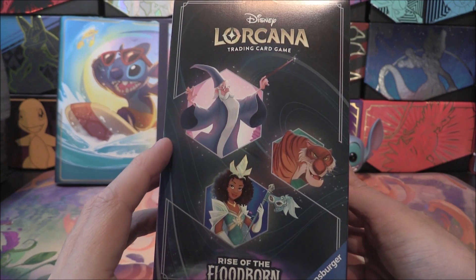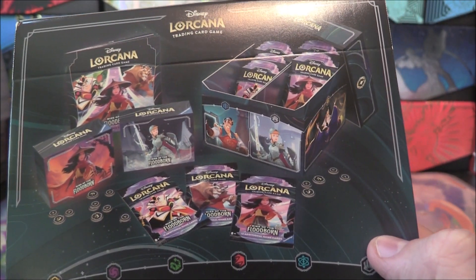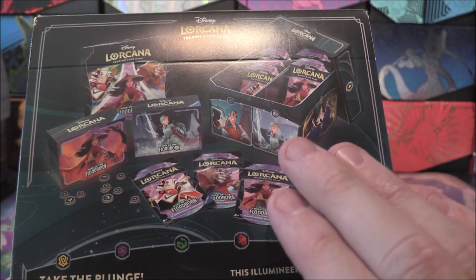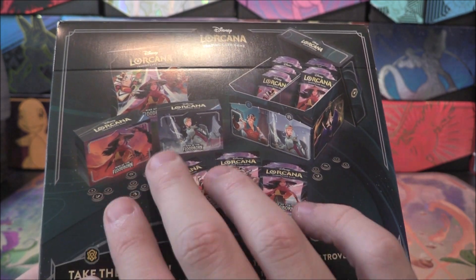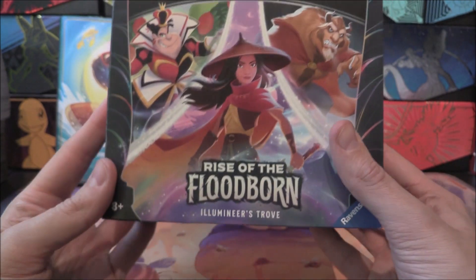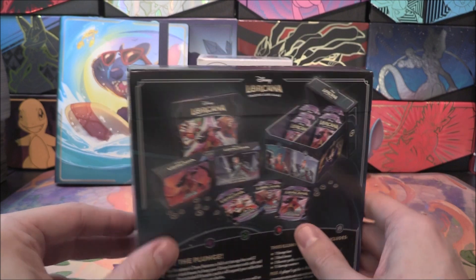It looks very similar to the packaging for a booster box with a lot of characters we've seen previously. On the back, the contents is also extremely similar to the previous set. We get a nice little storage area, which — to be honest — I've pretty much fit almost all the cards from the set in there. We've got two cardboard deck boxes, which is not really ideal for sleeved cards, and then a load of little cardboard counters as well, which I've got in a baggie from our last one because we had tons.